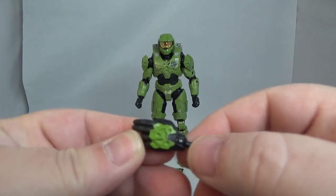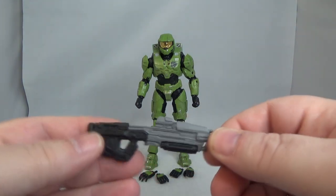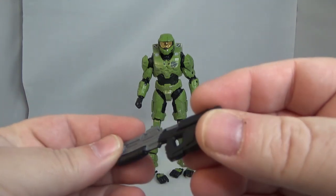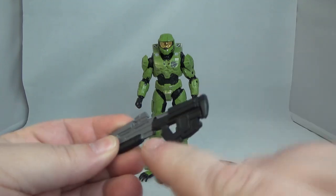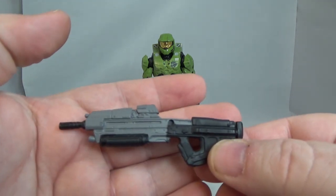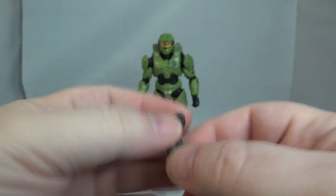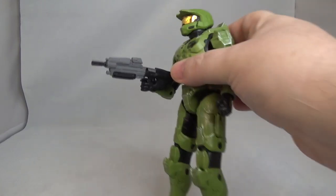You get his weapons — you get his signature rifle. That's silver or gray paint on top of the black — it looks like both might be painted on there. Nice rifle, I like it, pretty cool. Then you get a little pistol and it's got green paint on there as well. That's pretty cool — so that is all he comes with.